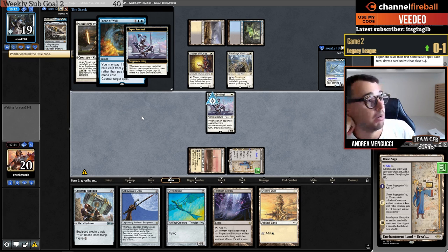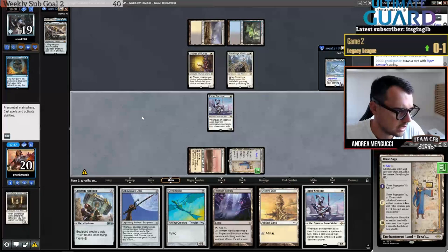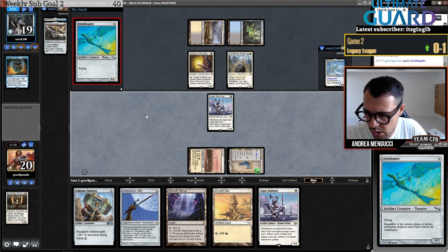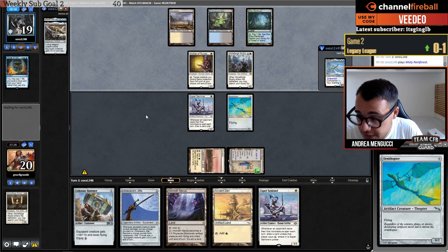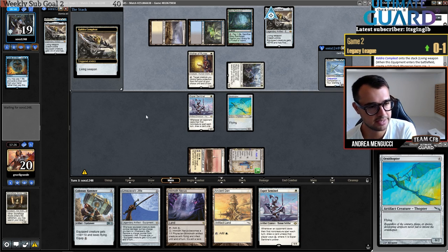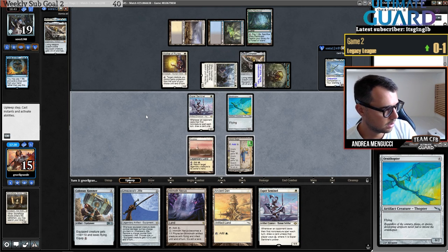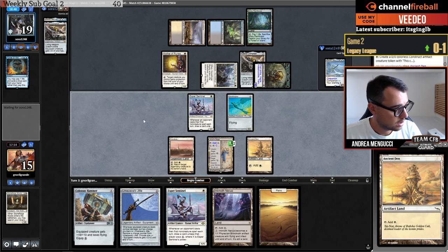They go Force of Will — I draw a card. Maybe my opponent isn't playing Shuko because they're playing Mantle of Runes. I think I want to play an Ornithopter this time — it might save me one life. There's a Saga — where's the second token? I'll play Ancient Den and start making large tokens. Maybe the opponent is not Cephalids after all.